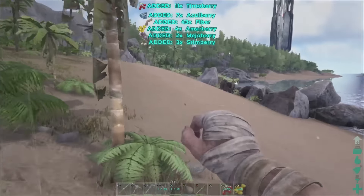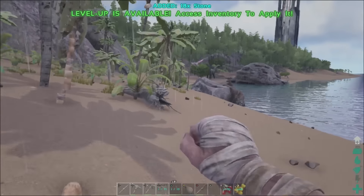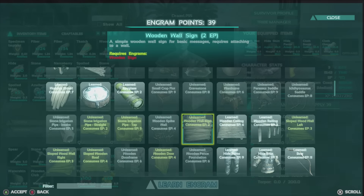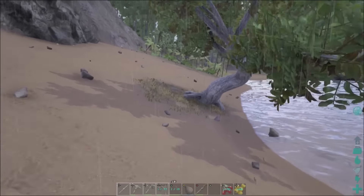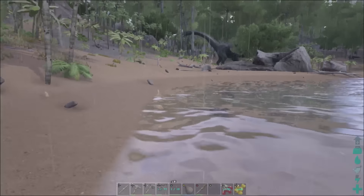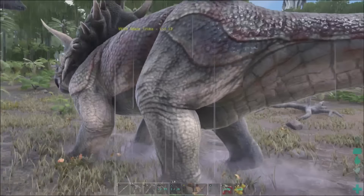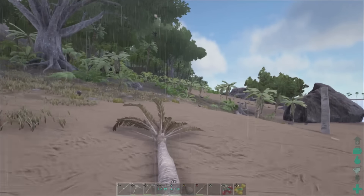We're not far — you can see where the old base was. This will also give us an opportunity to get a Pteranodon, which is pretty awesome. There's a Bronto — I don't think we're prepared to take out a Bronto. We might be prepared to take out this Trike, but I kind of want to find one closer to home and get those trank arrows first.